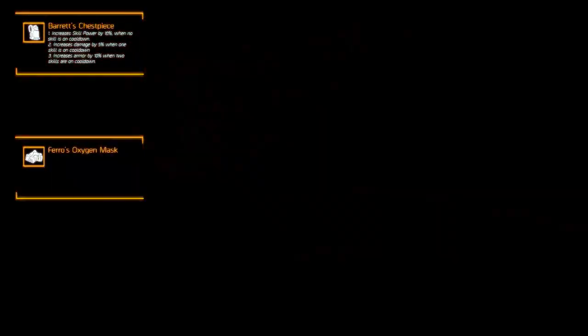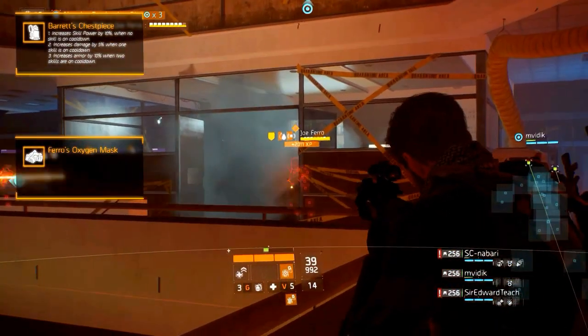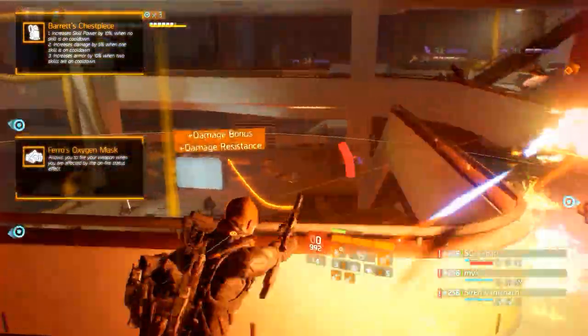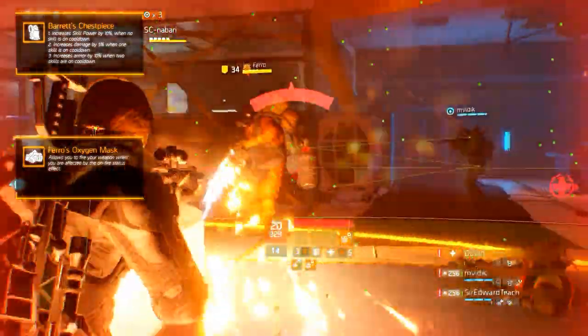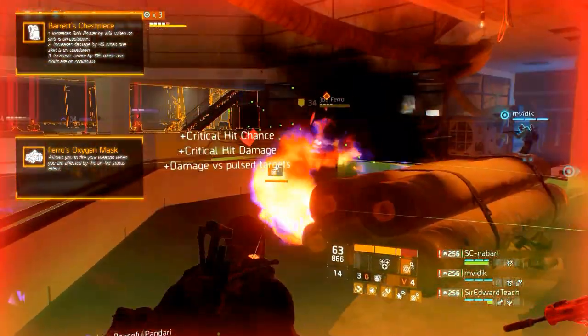The second gear piece is Farrow's Oxygen Mask. It can drop from Joe Farrow, the named heavy cleaner from Napalm Production Site. The unique talent allows you to fire your weapon while being affected by the on-fire status effect. However, Farrow's Oxygen Mask isn't as interesting since you can get a lot of exotic damage resilience on any gear, making this item largely irrelevant.